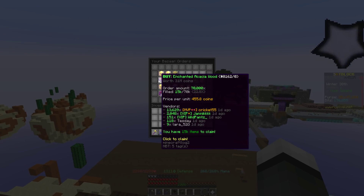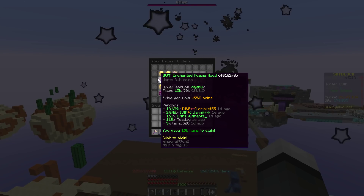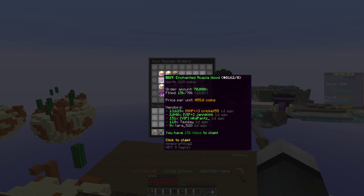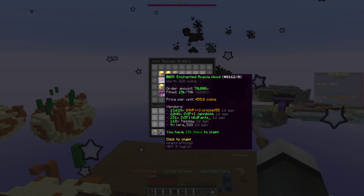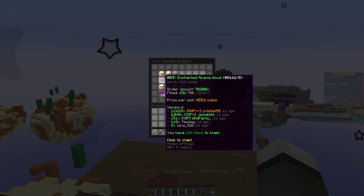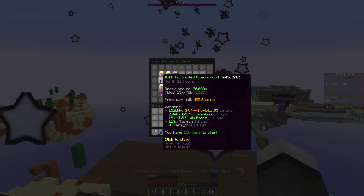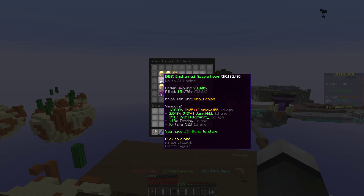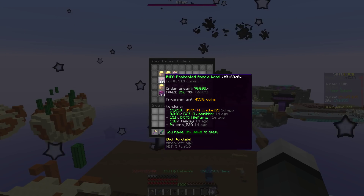So say this order for instance — it's 15,000 items out of 70,000. Now this is never going to fill, but what they need to add is not just a cancel, but a reclaim button. What this would do is cancel the order and you'd get back the coins that weren't filled. So if I only got 22% of my order filled, then I'd get 78% or 77% of my money back.